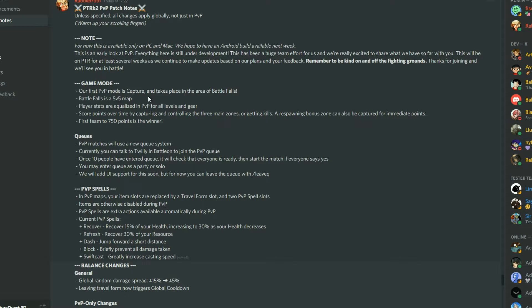It takes place in Battle Falls — a 5v5 map. Player stats are equalized in PvP, so it doesn't matter what level or gear you are. You score points over time by capturing and controlling the three main zones, and of course by getting kills. A respawning bonus zone can also be captured for immediate points.